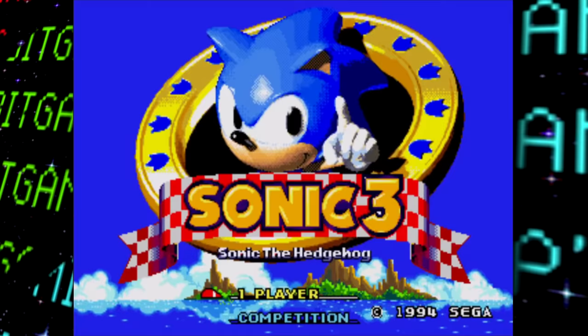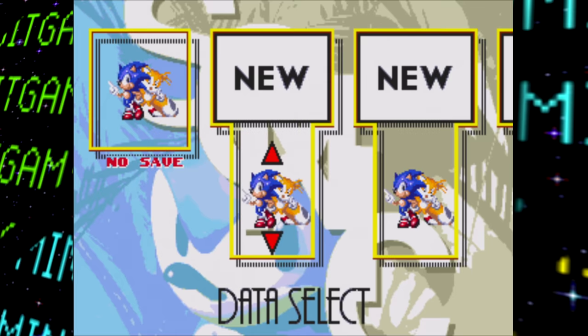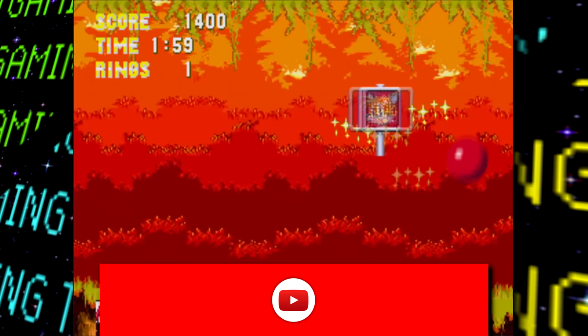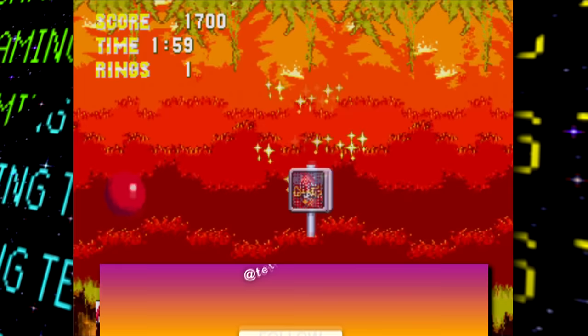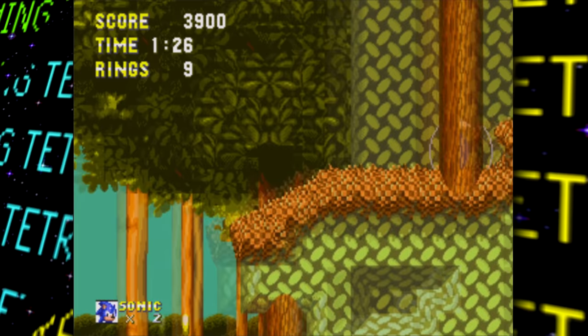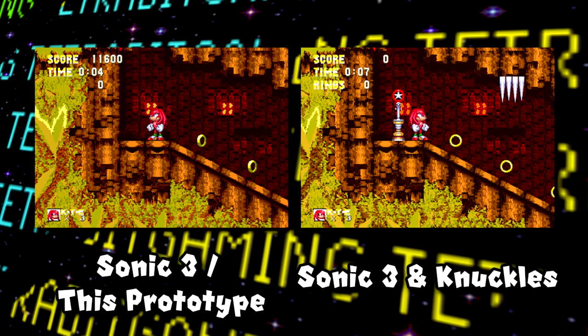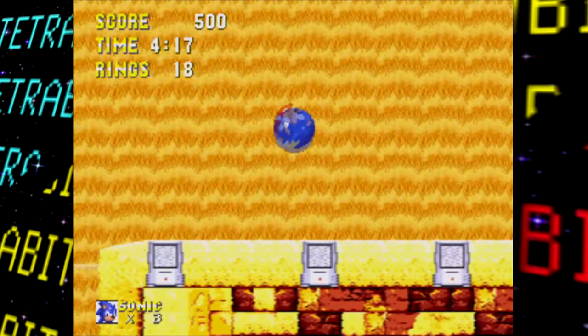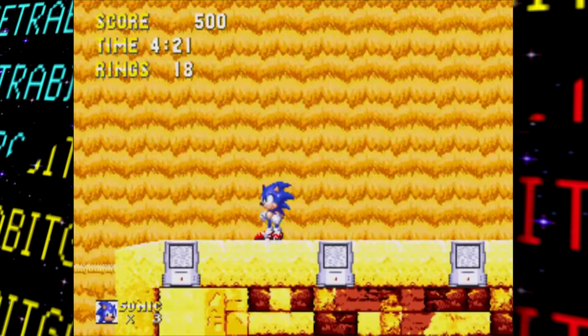Most importantly, in this prototype Knuckles is selectable as a playable character in single player mode, rather than just in the two-player competitive mode as seen in Sonic 3. Other differences from the final release include no super forms for Knuckles or Tails, no ending sequence, several audio clips still from Sonic 3, and numerous visual and gameplay changes throughout levels. Knuckles' route in Hydro City Zone still lacks any checkpoints, rings, or enemies, and there were some weird misplaced graphics like staticky monitors in Sandopolis Zone.